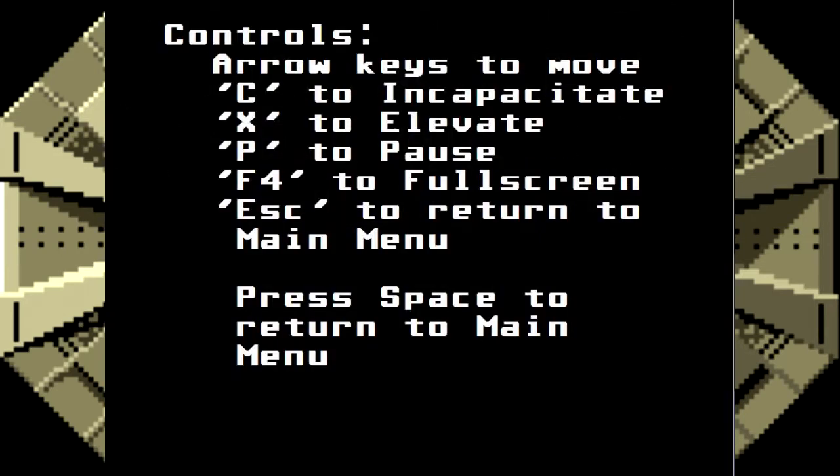These are the controls. The arrow keys to move, C to incapacitate, X to elevate, P to pause, F4 to fullscreen, etc. Just the standard controls that you'd expect.